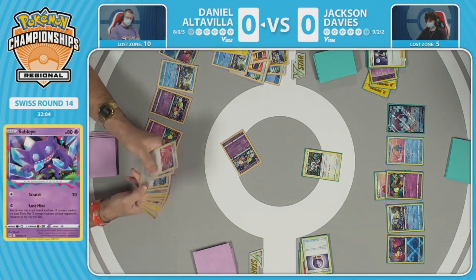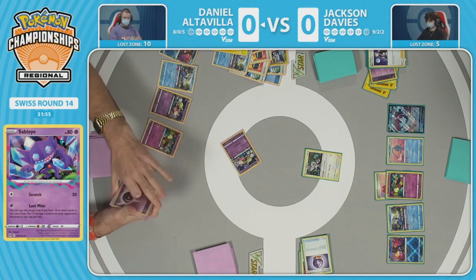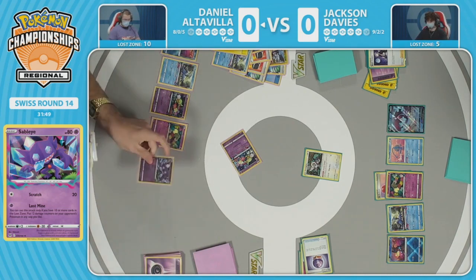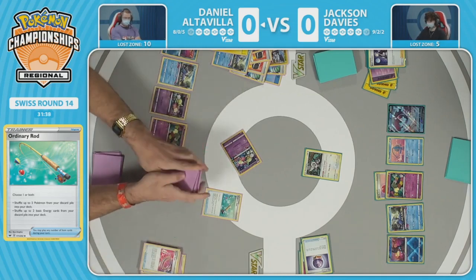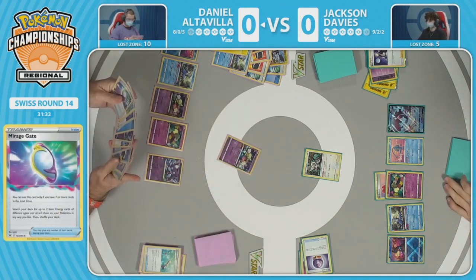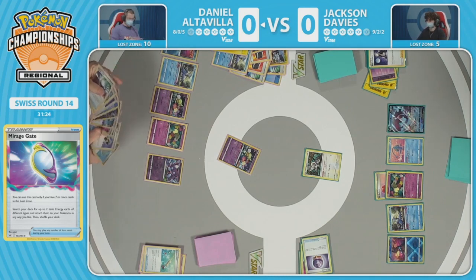Sableye is now online and unlocked — Lost Mine puts 12 damage counters on your opponent's Pokemon in any way you like. That's the key: being able to split up those damage counters exactly where you need them to get knockouts. Having that online first — in these matches it's sort of a race to that position. Daniel has gotten there. Ordinary Rod shuffles Manaphy back into the deck, super important to protect the bench and block Radiant Greninja as well as the amazing Raikou plays.